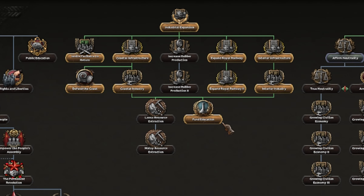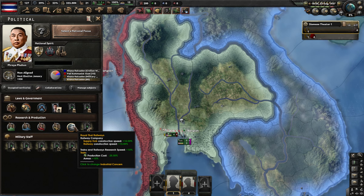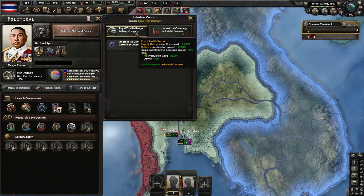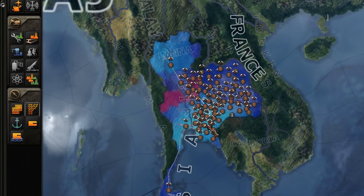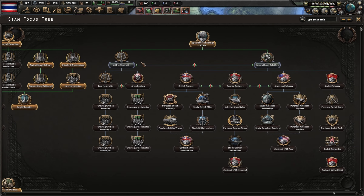After finishing the industry tree, it's done something really nice - not only given me an extra research slot, but I now have the Royal Thai Railways: supply hub railway at 15%, trains production cost 25%, and armor 15%. That's fantastic because Thailand starts with absolutely nothing.